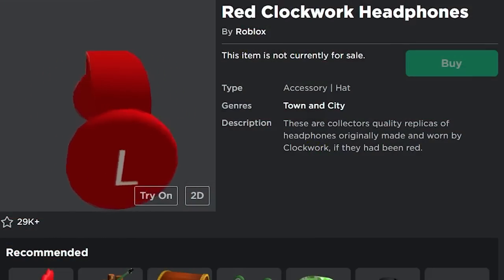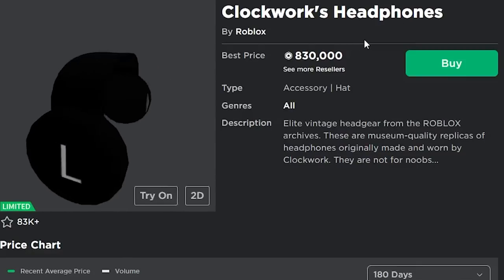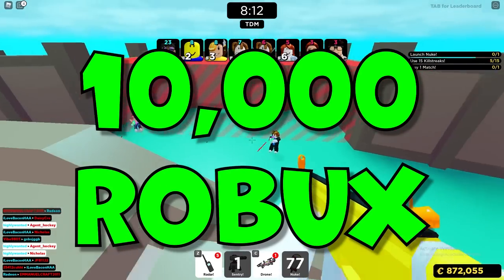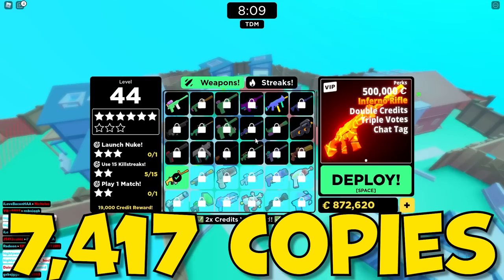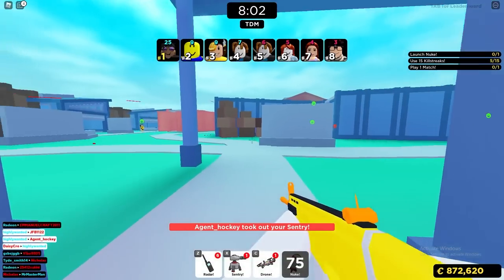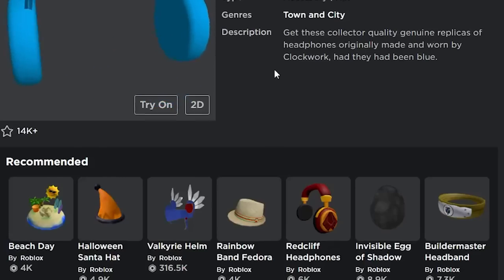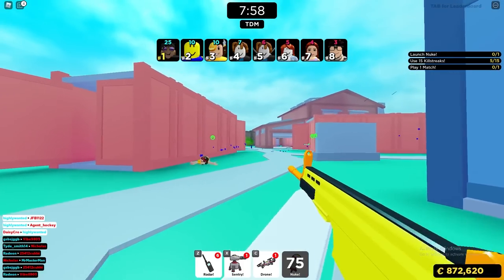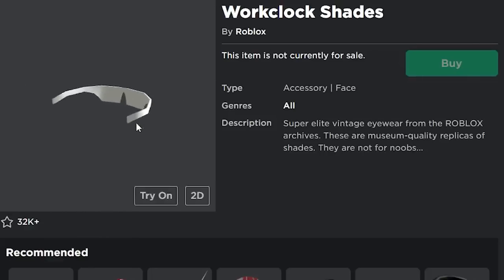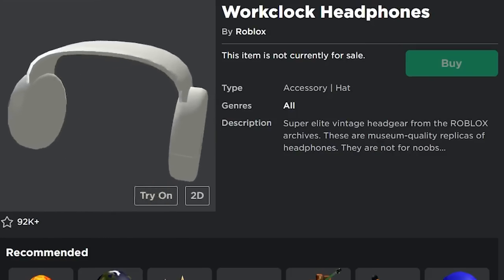Next we have the Red Clockwork Headphones and the Blue Clockwork Headphones. They're part of the OG Clockwork Headphones collection, which are selling for over 800,000 Robux. The Red Clockwork Headphones came out on Christmas of 2017 for 10,000 Robux and was purchased 7,417 times. The Blue Clockwork Headphones came out in June of 2019, also for 10,000 Robux, but only sold 2,400 times. So even though the Red Clockworks look a lot better, if they both went limited, the Blue Clockworks would probably do better just because it has way less copies. I honestly don't think the Work Clock Headphones or Work Clock Shades should go limited — I feel like those are items that should just come on sale every once in a while instead.